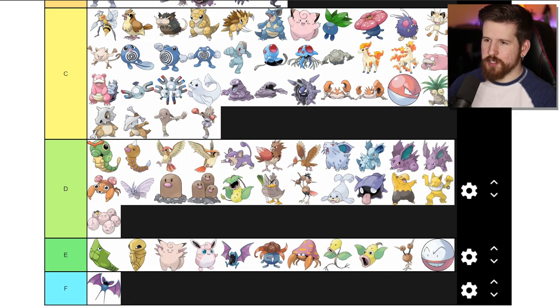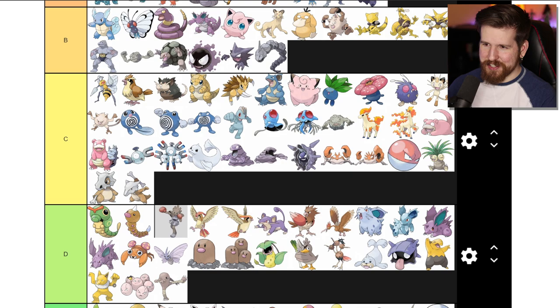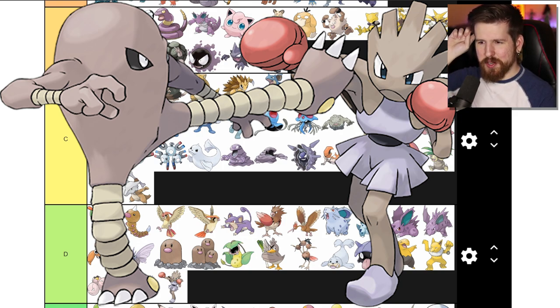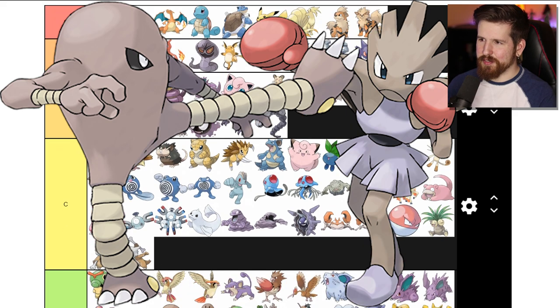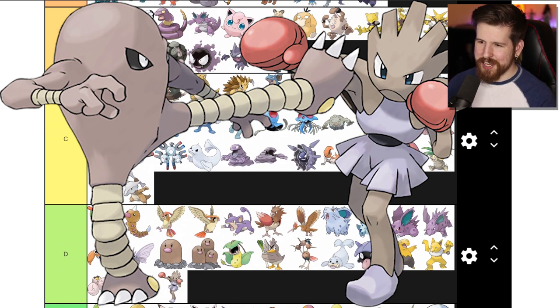Hitmonlee and Hitmonchan - we'll just do these at the same time. They're named after Bruce Lee and Jackie Chan, which I felt very clever for figuring out as a kid. I'll be honest though - I think these guys are kind of D tier. They don't evolve in a meaningful way. I'm not really sure what Hitmonlee is supposed to be. Hitmonchan has that weird humanoid aspect - it literally has boxing gloves and clothes. Primeape at least has flesh-colored boxing gloves, but Hitmonchan literally has boxing gloves on.